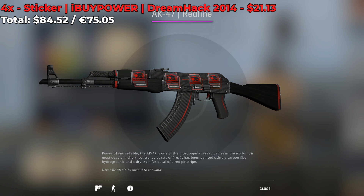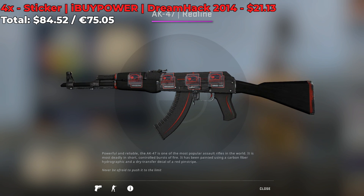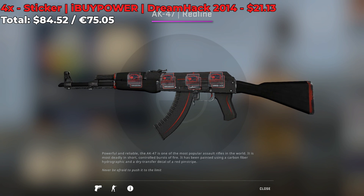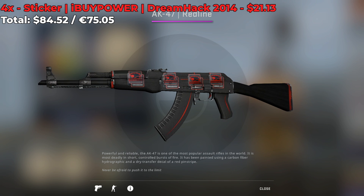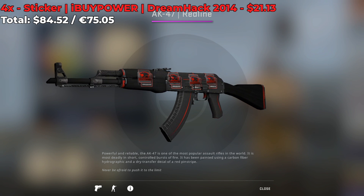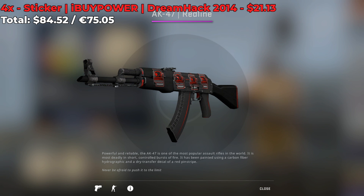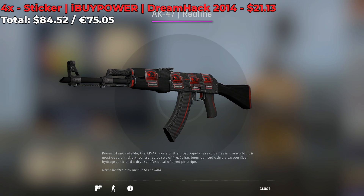Next up we have an AK-47 with 4 iBuyPower normal stickers from the Dreamhack 2014 Major, each costing around $21 for a grand total of $84.52. Again, it's a bit pricey, but this one actually looks arguably better — the colors match, and I personally would love to have such an AK.